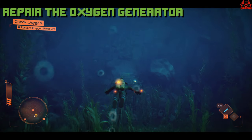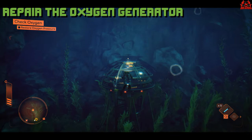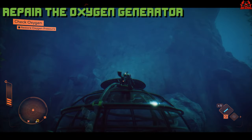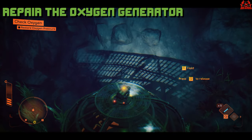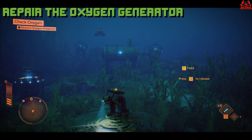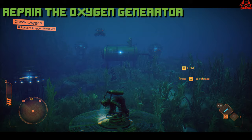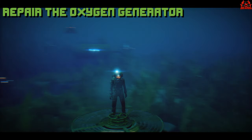Here we go — off now to the fourth oxygen biogenerator. Here we are on top. Press F to stand down, press E, turn the valve. Looking around to see what's going on with the lights. Excellent — only two more remaining.